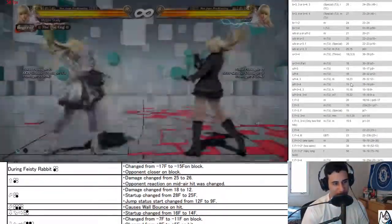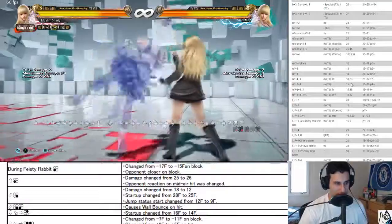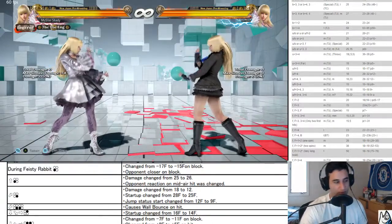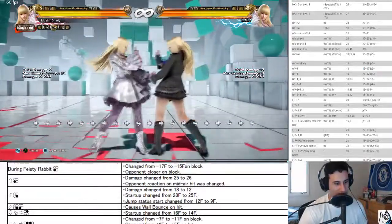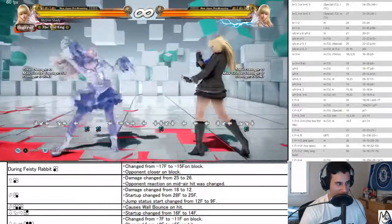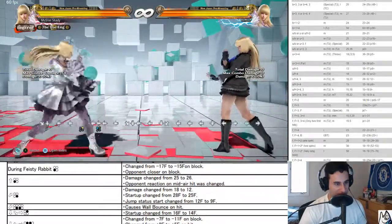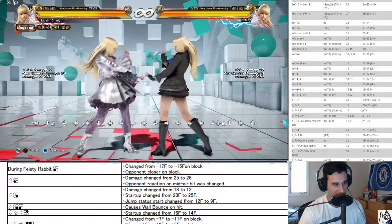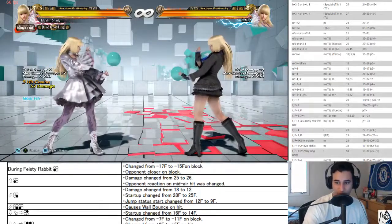With the jump status change, you're in a situation in this range where you beat something. You have to know what the opponent wants to do. If a Lili player is standing at range whiffing buttons, she wants you to press something. If she's up close, she wants to crush something. Good to know.